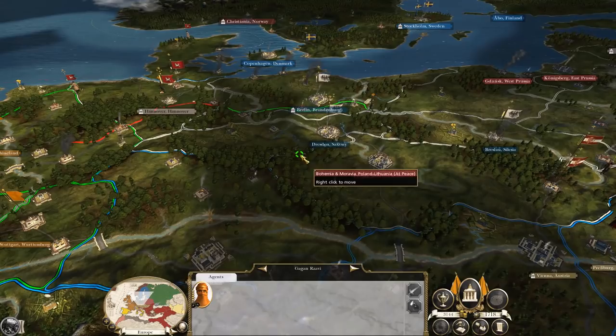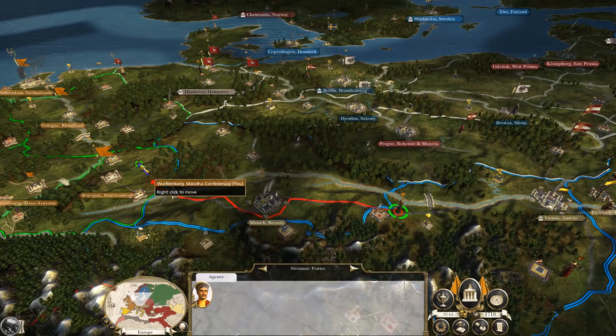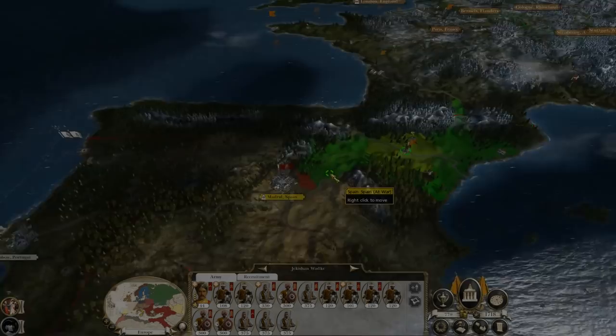Do you remember the two agents I had back in India? I sent them to walk back to Europe and they're just about here now. It must have taken something like 15 in-game years to get here, but they're still alive and kicking, which I didn't expect. We can actually use them — in particular the scholar who increases research speed.